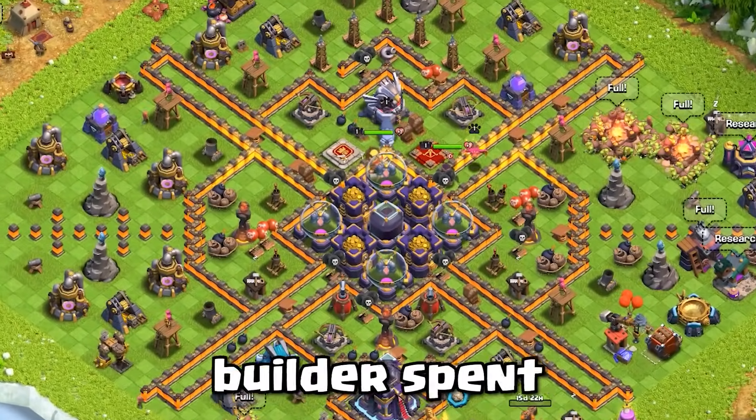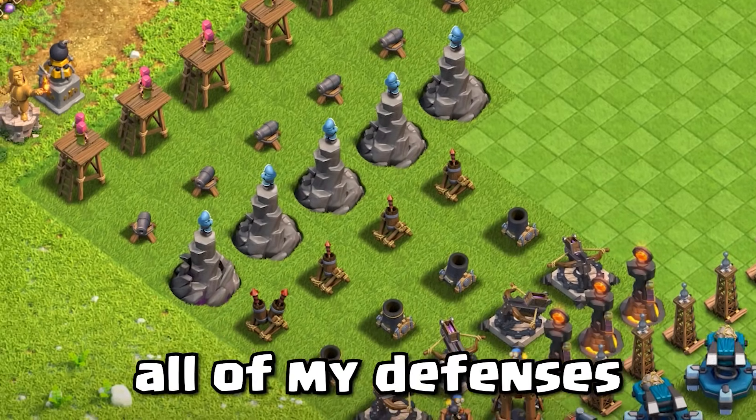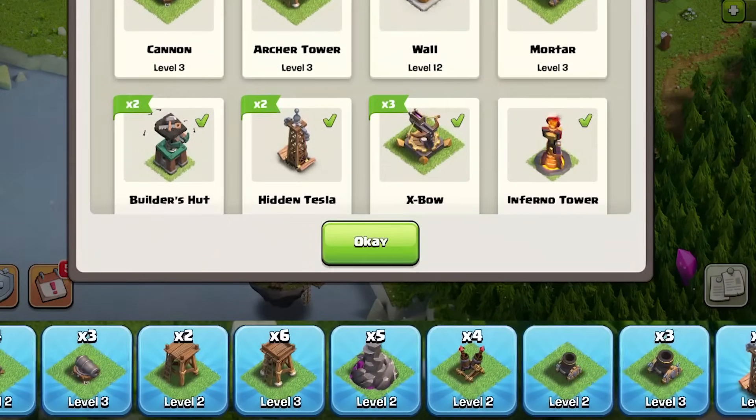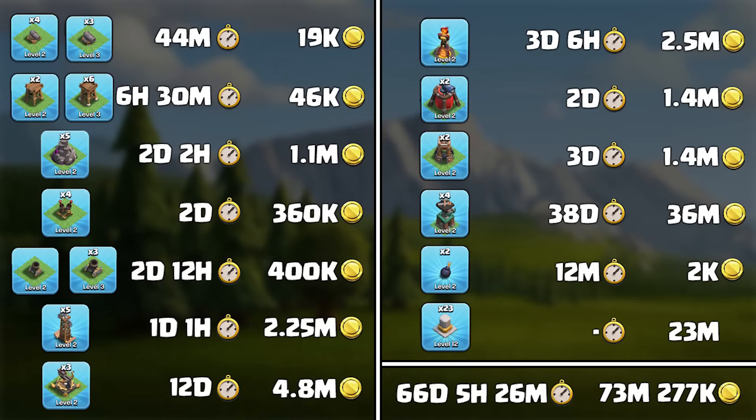Before I show you how much the builder spent and worked, I believe there is a bug regarding the auto-upgraded buildings and troops. As you can see, all of my defenses were level 1, but now some of them are above level 1 and not showing in the pop-up. Over the course of 1 year, my troops, spells, and siege machines were upgraded, taking a total of 37 days and 20 hours, with an auto spending of 27.14 million elixir and 66,000 dark elixir. For building upgrades, all of the builders worked for 66 days, 5 hours, and 26 minutes, and the total cost was 73,277,000 gold.